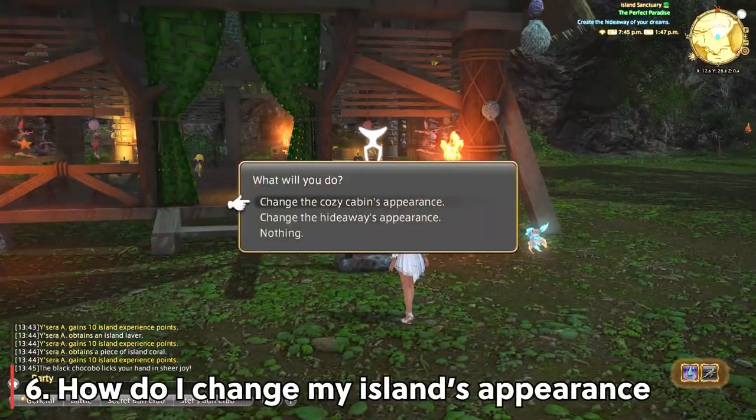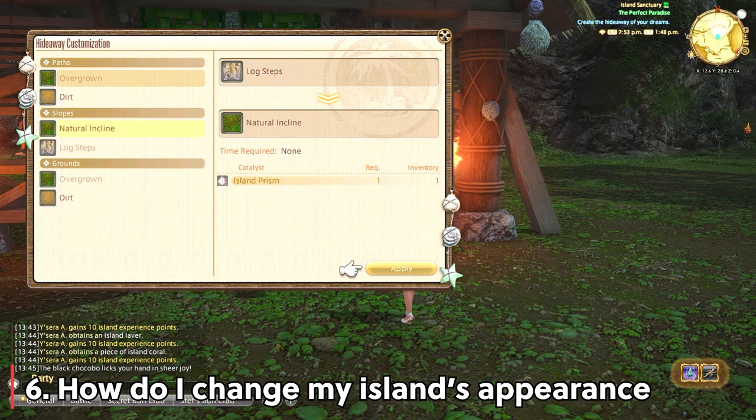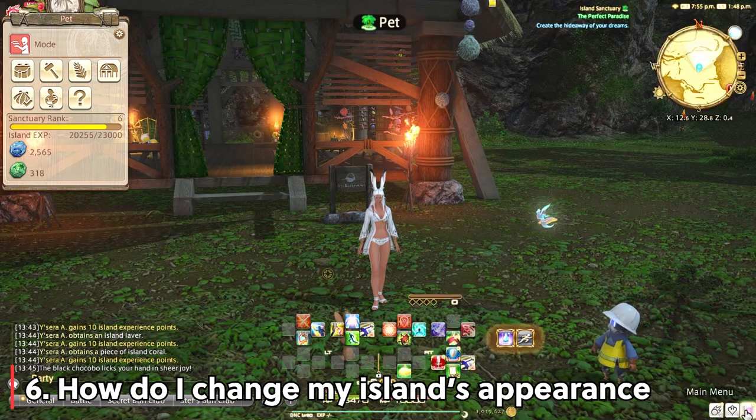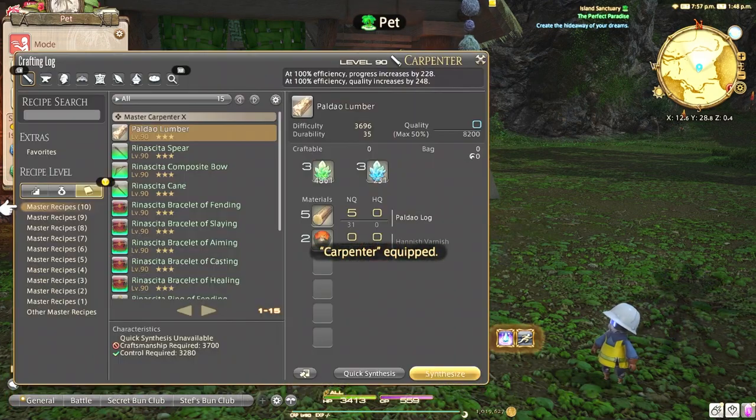Question number 6: how do I change my island's appearance? Once you get to the second cozy cabin at rank 4, you're able to change your island's appearance, though it's very limited. You can go to your main cabin and choose change hideaway's appearance. You'll need an island prism, which you can buy off the market board or craft yourself with any crafter from the mainland game. They are located under Master Recipes 9 at the very bottom of the screen. I personally went with an overgrown look but kept the log stairs.